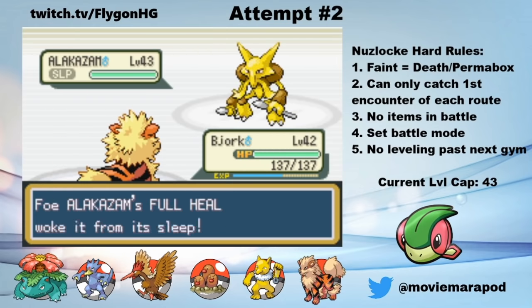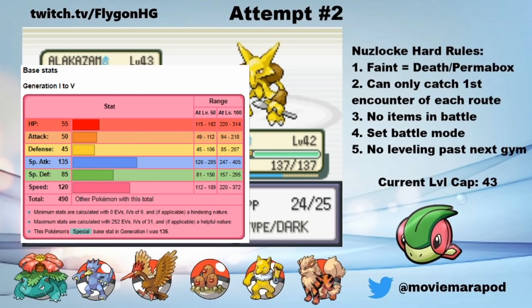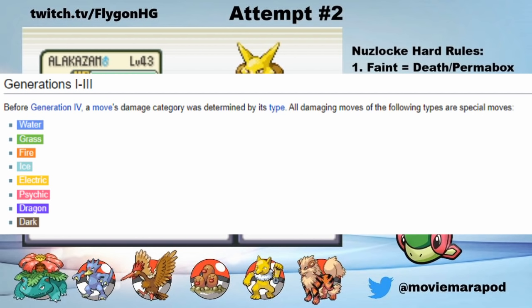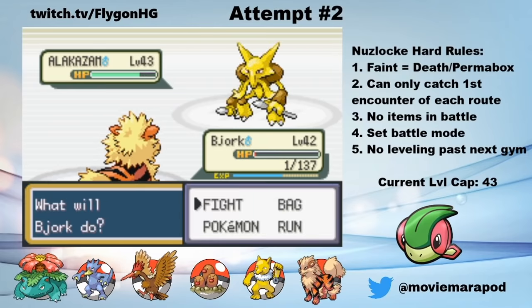Thinking that I will outspeed it, I decide to go for a one-shot with Bite. This is stupid for two reasons: 1. Alakazam is base 120 speed and a level higher than my base 95 speed Arcanine, so it's really unlikely I'm going to outspeed this. And 2. Bite is a special move in this game, meaning that I was trying to one-shot Alakazam at plus 3 special defense. Alakazam is frail, but it's not that frail. So this is, by all accounts, an idiot move, but somehow I'm not punished for it. Bjork hangs on with 1 HP and then counters with pitiful damage from Bite. This is insanely lucky — I can't believe he survived this.